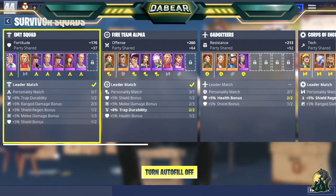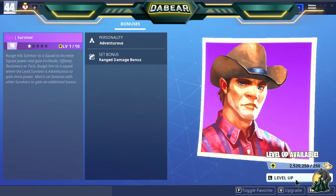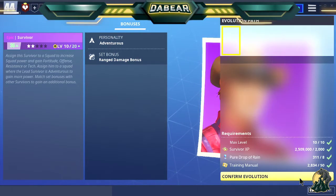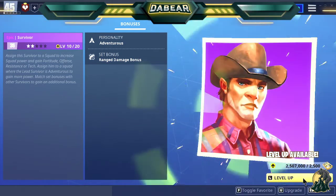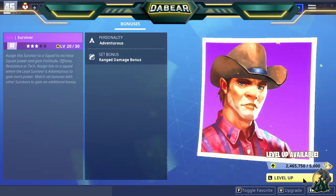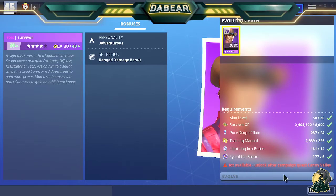As you upgrade these survivors and leaders, your power level will increase. I'll pick this one, upgrade and inspect this guy, level them up as much as I can, evolve him if I can — I do have Drops of Rain. I'll level them up again, evolve them again. See, I'm power level 45 now. Level them up again.